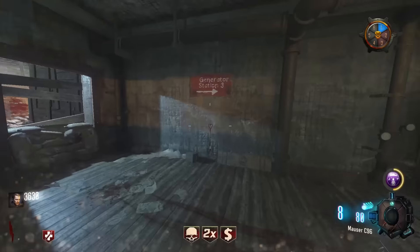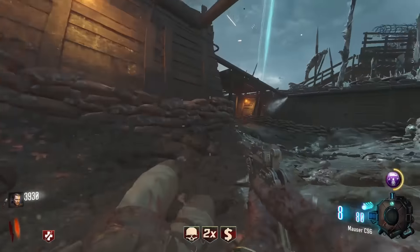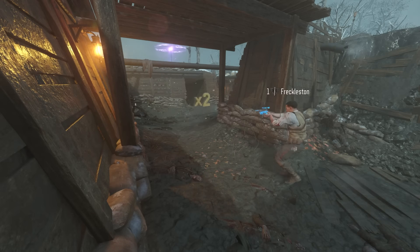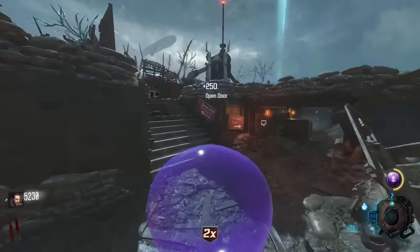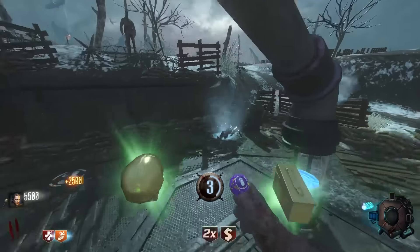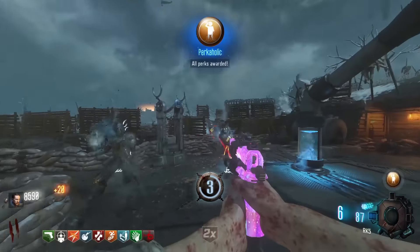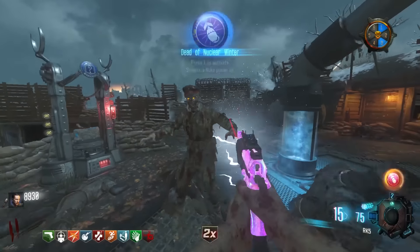Since we always go to gen 3 first, grab the shovel on the way. As explained, we cannot get the ice piece on our first dig, so dig the dig spot in the gen 3 trench on the way there. When we get to gen 3, turn it on and start hitting gum — we want to try and get nukes. If we already had raindrops, use it to end round 2 whilst hitting gum. If we started with credit, keep hitting gum until we get nukes or raindrops to end the round.